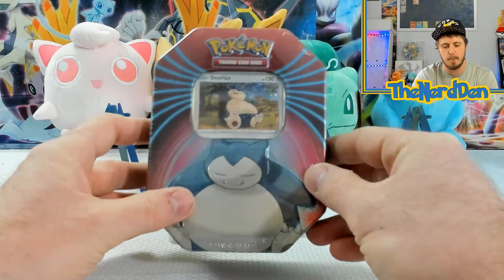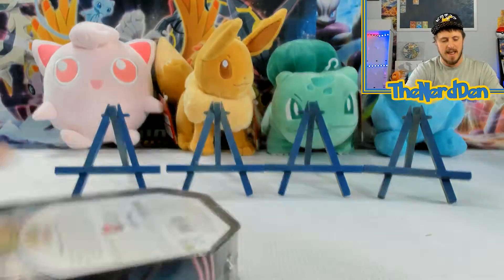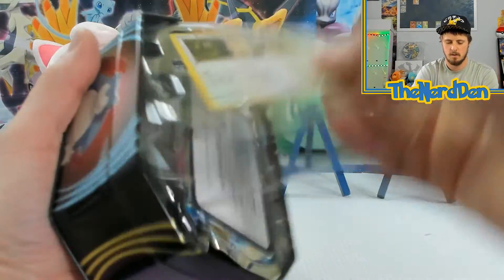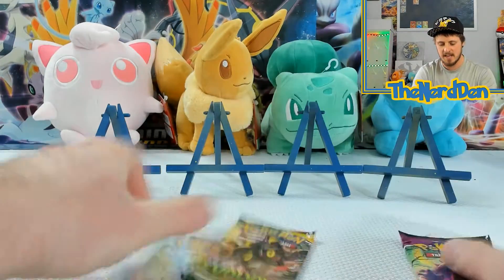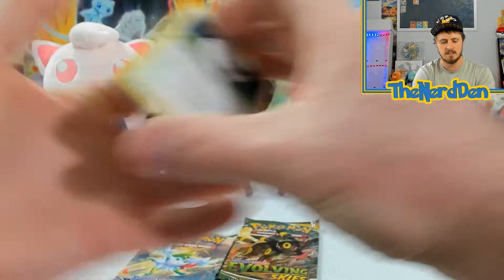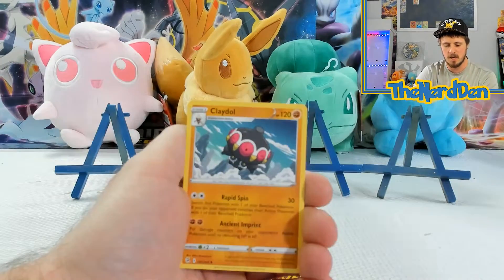We've got one more tin — the Fat Boy himself, our Fat Boy Snorlax. Three more chances to get at least one hit out of a pack. Here's the code card for the Mighty Tin, and we've got our three booster packs. We'll go Fusion Strike again. We've got Wuloo, Gossifleur, Mudkip, Sandshrew, Corsola, and Claydol.